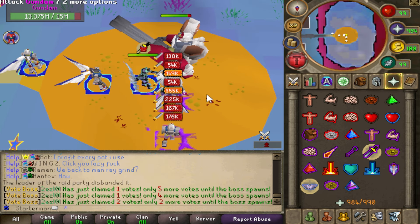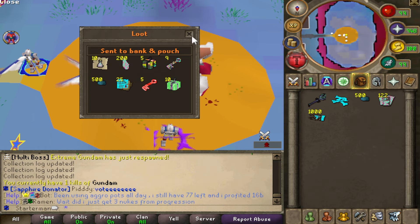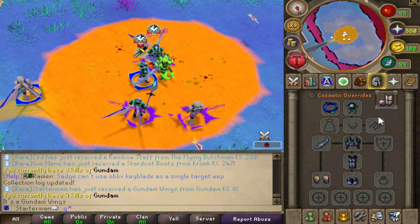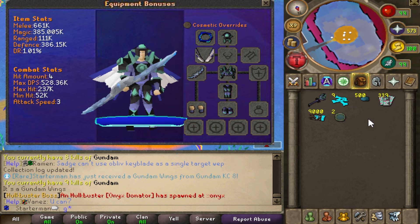The third option is the Gundam, which is a global boss that spawns every single minute and gives you Gundam items. As you can see here, I also got Gundam wings from just a few kills — I got super lucky. You sell those items for money as well.